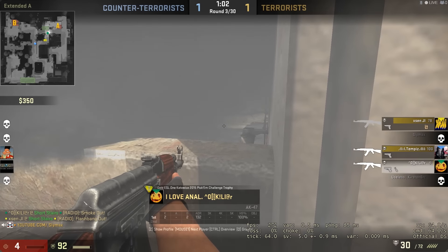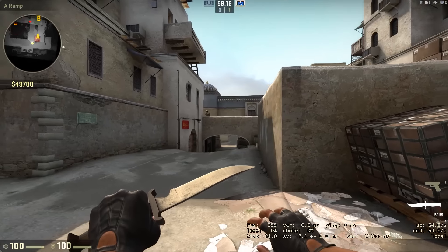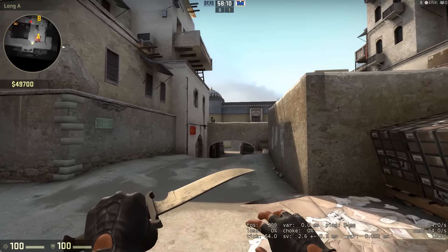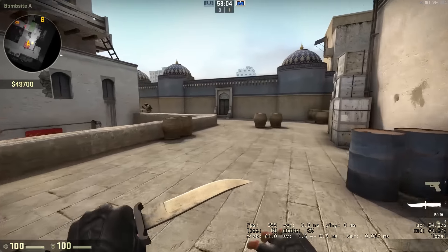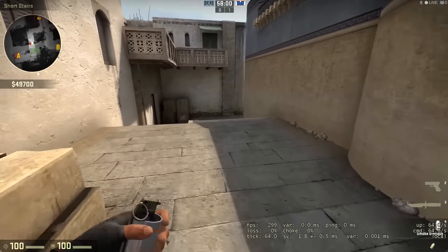That's an awesome smoke. This is how it's done. So you can see here I'm a terrorist - there's a counter-terrorist, doesn't matter, it should be the other way around but I'm lazy. That position there is a bit exposed; it can be taken out from so many different angles. There's one little smoke that protects you there.